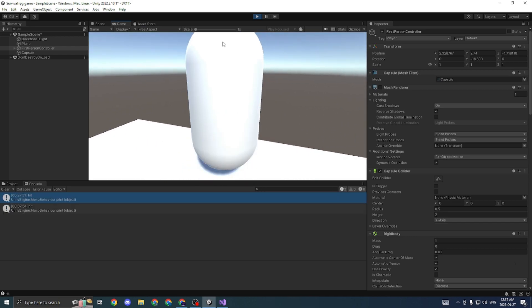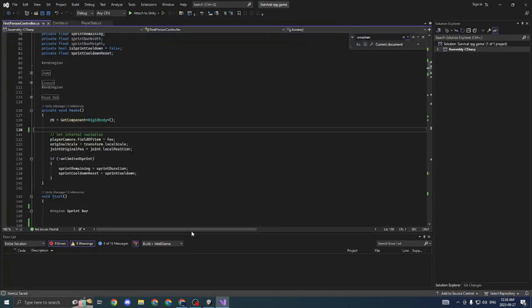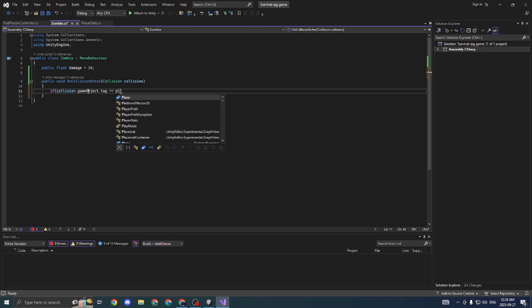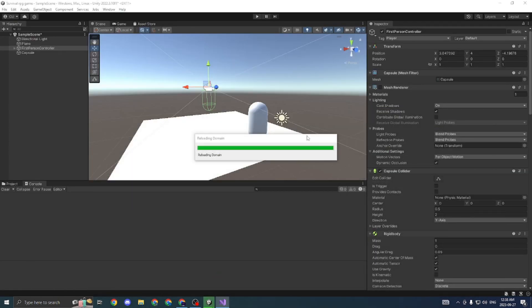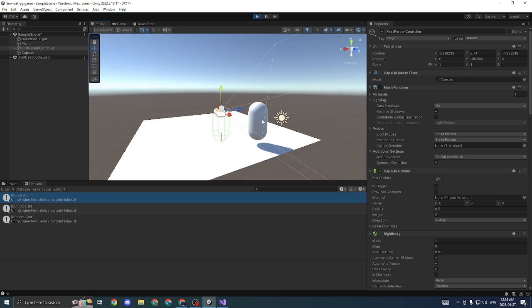Our cursor is not locking anymore, but I will fix that probably at the end of this video. As you can see, every time that we touch the zombie it says hit. Now what we're going to do is, instead of printing hit every time, we're going to add a check: if collision.gameObject.tag equals 'Player', then print hit. What this does is make sure that we only do damage when we hit the player. As you can see, our first person controller has the tag of player, so now whenever we touch it, it should still say hit — and you can see it does.